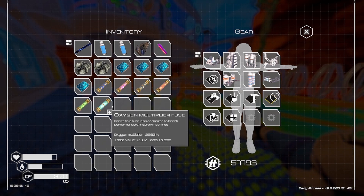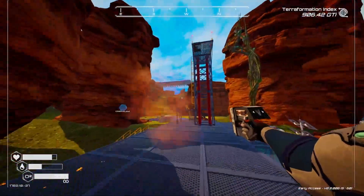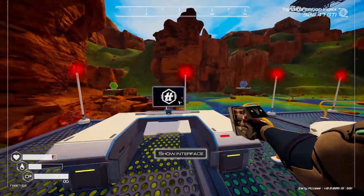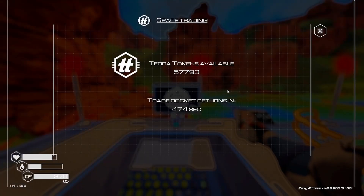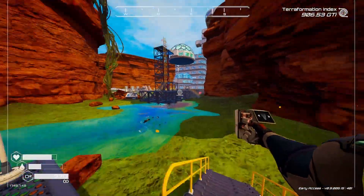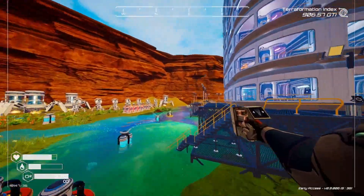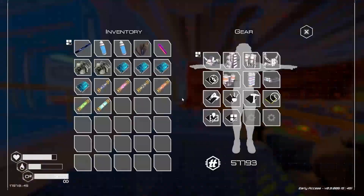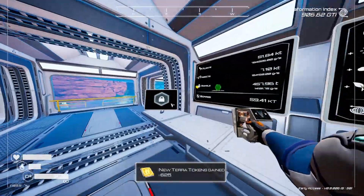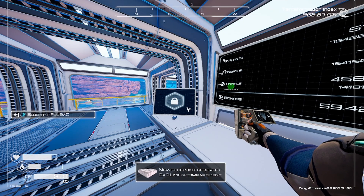We've got the oxygen multiplier as well, just got to work out where to put these. I've actually sent up the rocket again to get two more of each, because we're going to need to fill them all up. The thing is though, I've got the blueprints that I had to do with the fabric, and they haven't disappeared — usually all the others disappeared.